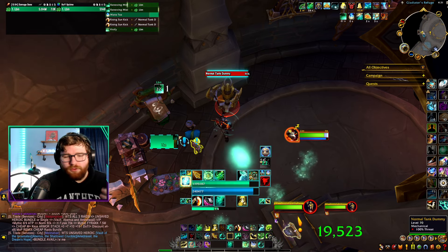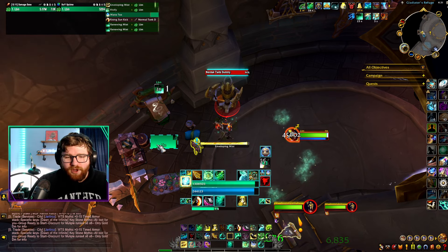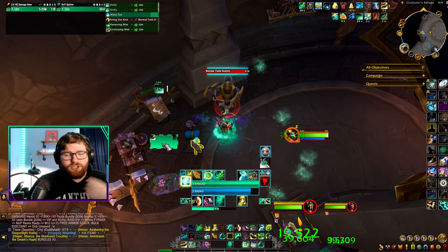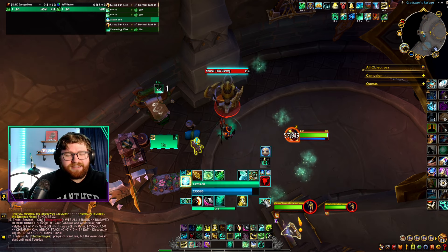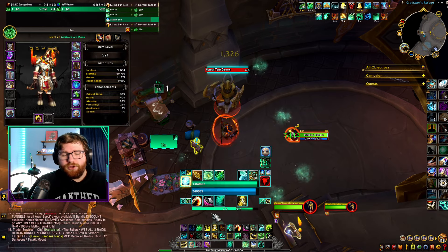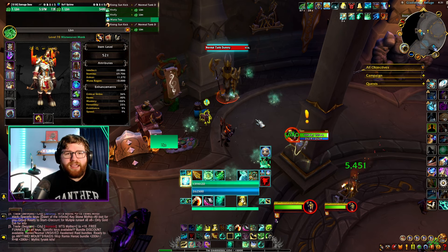So the rhythm looks like: Rising Sun Kick, sip Mana Tea, cast Vivify, Renewing Mist on three different targets, Rising Sun Kick, sip Mana Tea, Vivify, Vivify, cast an Enveloping Mist on someone, Renewing Mist, Rising Sun Kick, sip Mana Tea. This core rotation leads to a ton of Rising Sun Kick casts, a ton of Renewing Mist casts, and a ton of healing thanks to your tier set boosting Renewing Mist and all your Vivifies cleaving onto everyone.